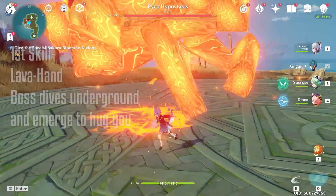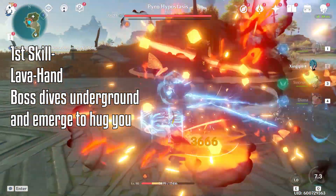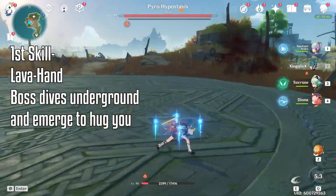The first skill he throws out is the Lava Hand. This attack will dive into the floor and come up. You can dodge this pretty easily by moving out of the way.